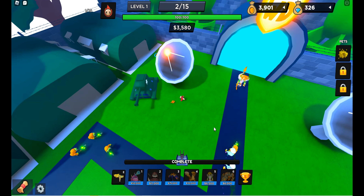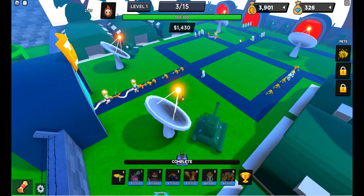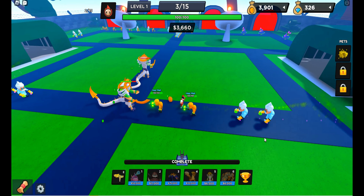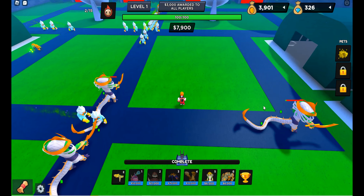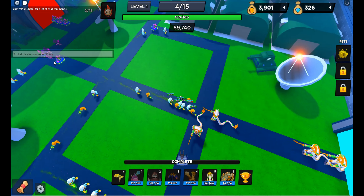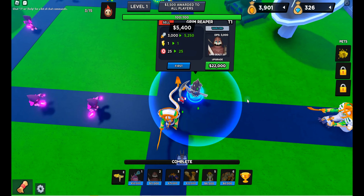It's probably one of the best towers, apart from beam towers which have big range making them pretty good. Strategy on this map doesn't work perfectly because there are a lot of lanes and enemies can change their lane sometimes. One approach is to rely on these guys who do all the work, but we also need the grim reaper — without him we'd die or get down to 10 health because his DPS is really good.